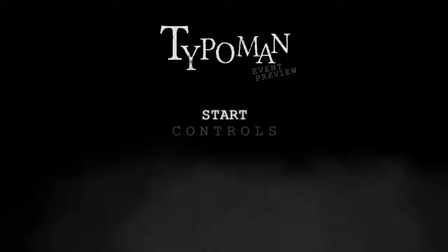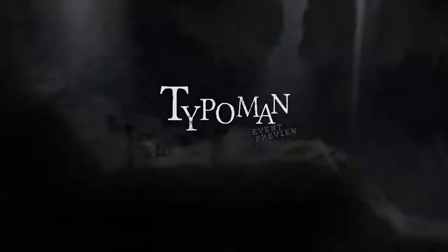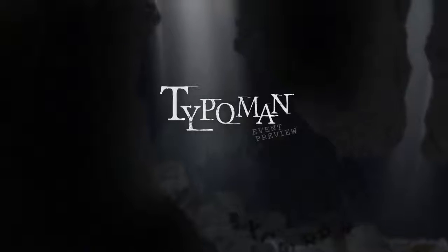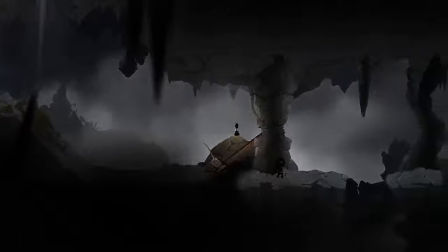Let's start here in Typo Man. I did play through a little bit on my own and then decided I should just record it instead. You play a little guy made out of letters, and there are letters in the environment you can interact with. Here it spells out 'excerpt' — I think just because this is a demo. I can see O, E, and M or H that are his legs.